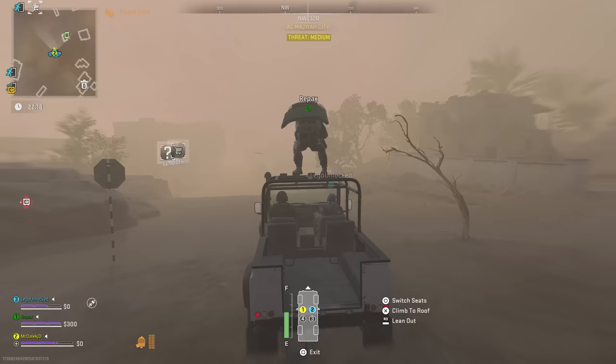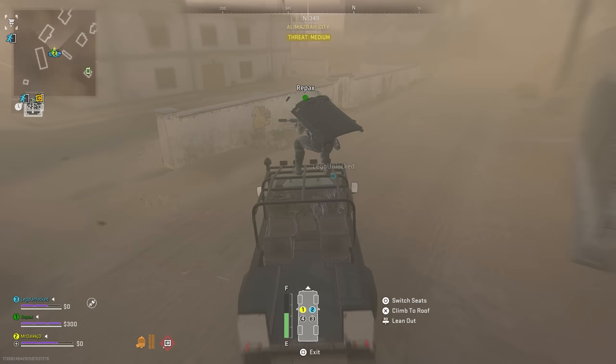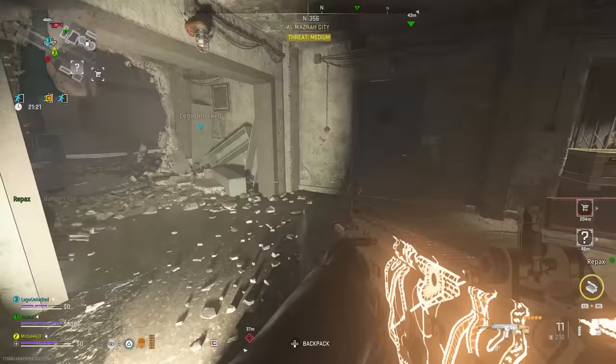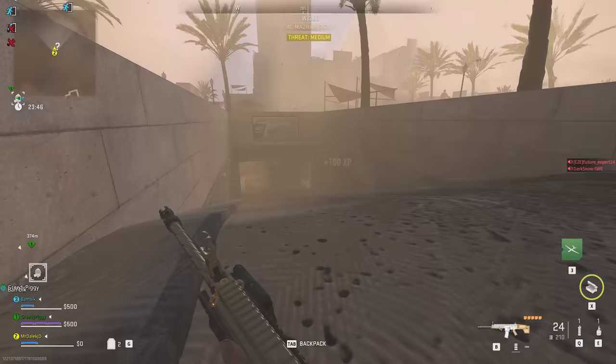The first step is to actually get into the complex, and to do that you need to go into Al-Mazra and go to one of four different entrances. Three of these entrances will be marked on the overall map with a question mark, but one of them will be unmarked and will definitely be the quietest entrance that you'll want to use.